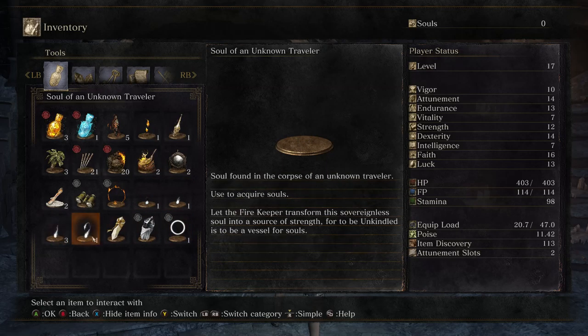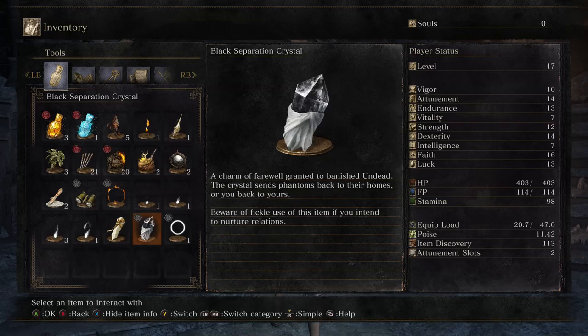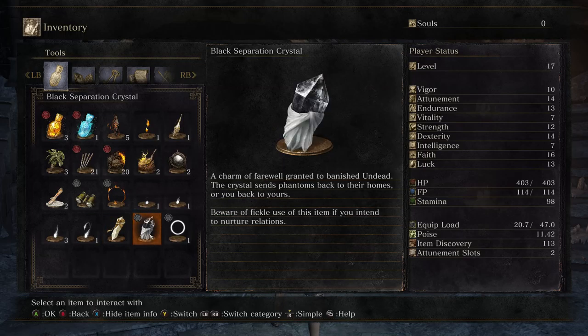Fading Soul — all the souls have the same description. White Sign Soapstone: 'Be summoned to another world. The nature of Lothric is murky, unclear. The White Sign Soapstone allows unkindled to assist one another.' Although I noticed there's no mention of time or the flow of time being convoluted, which was the excuse in Dark Souls 1. Dark Souls 2 didn't really have anything for that either, but I guess they're not even going that far.